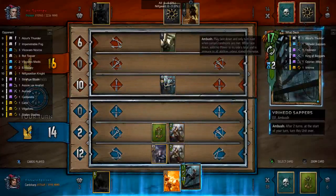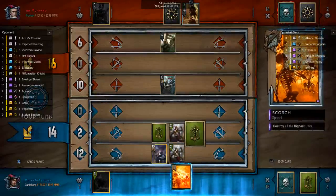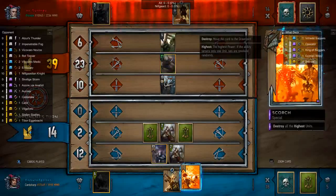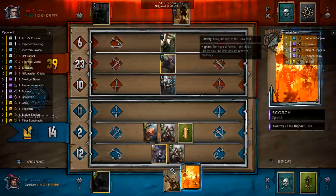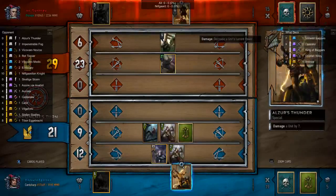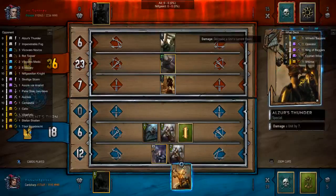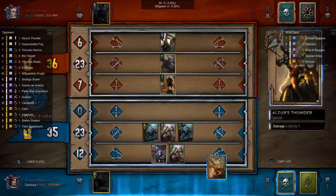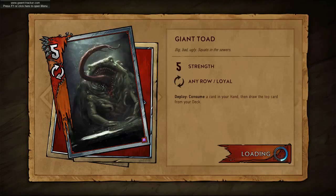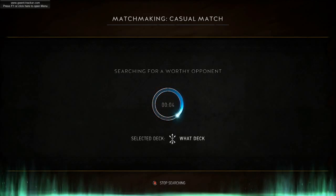This gives us a great Scorch opportunity. We know it's safe to play our Sapper, and we need to play the Sapper now, lest our opponent pass too early and it doesn't go off. We need to give it the two turns. We did not know that our opponent had that card, but now we can Scorch out the Knight. He doesn't have a good target for his Peter, because all the cards on the board have their base strength. Our win condition is completely safe — it flips over, and while we're only one point behind, we do have Azur's Thunder to win the game. That was great. Mistakes were made with the positioning, and that's really important — it's important to know how Skellige Storm works.